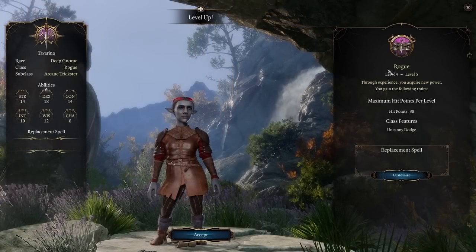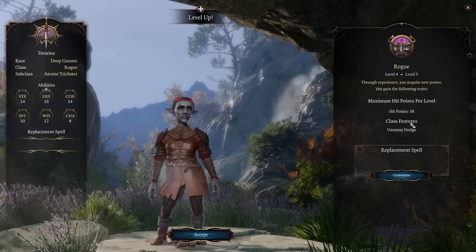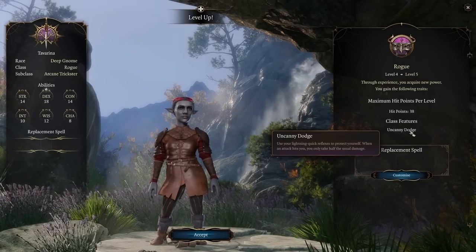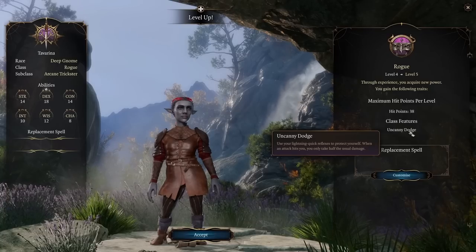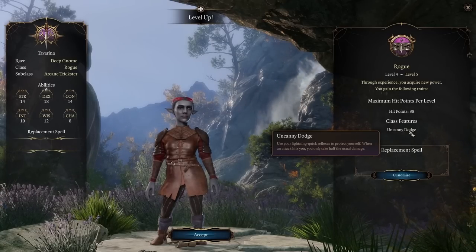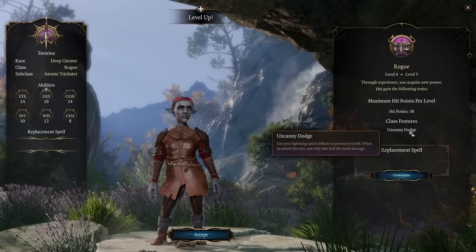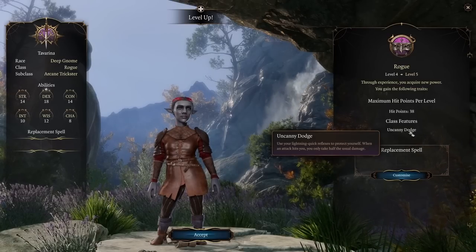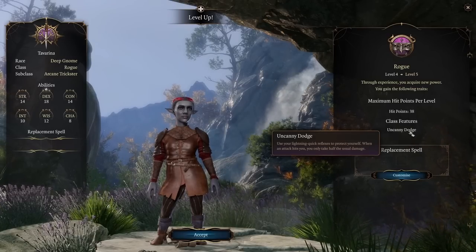At level 5 all Rogues get Uncanny Dodge. Using your lightning-quick reflexes to protect yourself when an attack hits, you take only half the usual damage from the first attack per turn, whatever the damage source. It uses your reaction, so you can only do it once per turn.